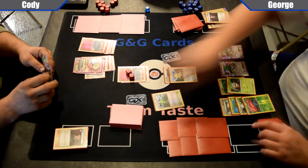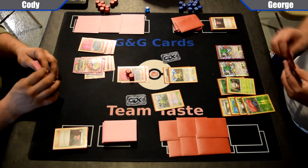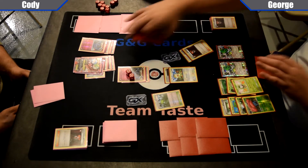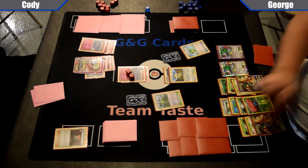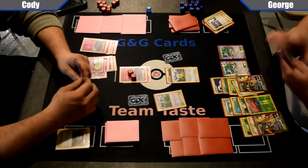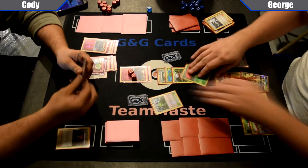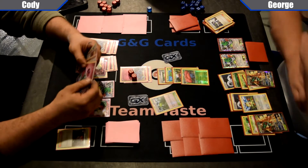Now he's got about seven energy on the field, so he's hitting for 210 damage, which is a decent amount. But he has to get Xerneas out of the active. George is going to play Ultra Ball, throw away Oddish and Lysander — he has access to his items now because Cody played Hex, so that Hex was kind of a double-edged sword. George plays the Rowlet, another Decidueye, another Dartrix, and another Decidueye again. Next turn he'll be able to start stacking the Feather Arrows. George then Sycamores, attaches a Float Stone to the Meowth, retreats into Vileplume, and passes — he wants to knock out that Xerneas with a Feather Arrow to control who Cody can promote.